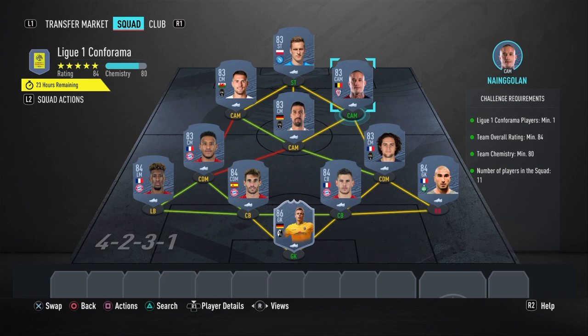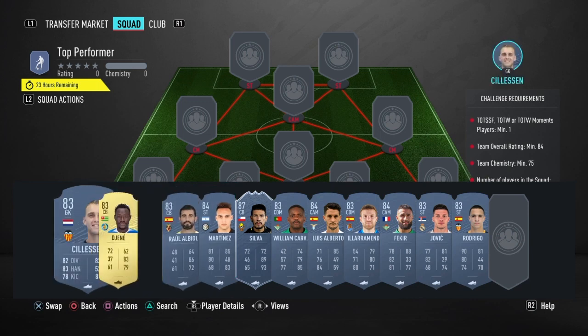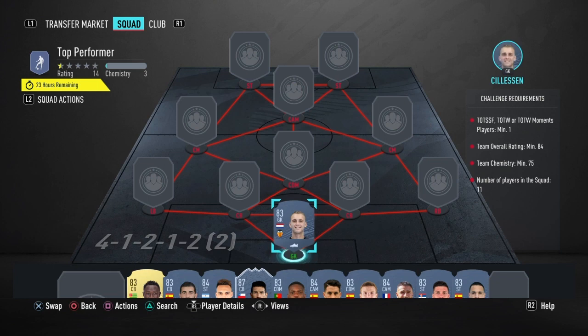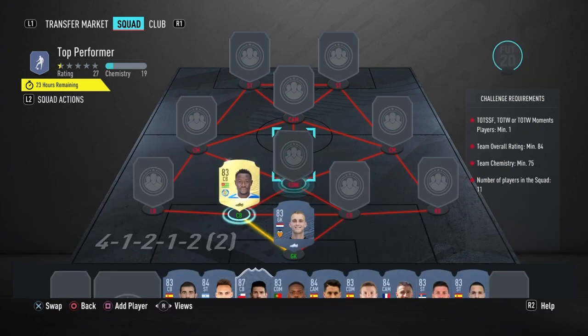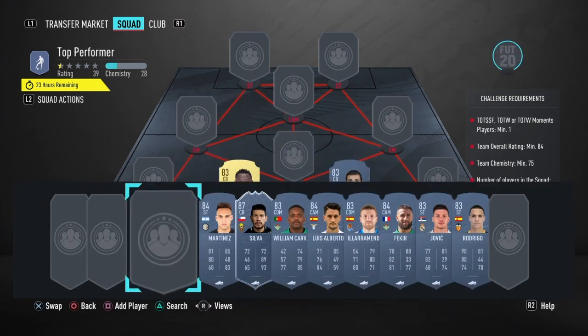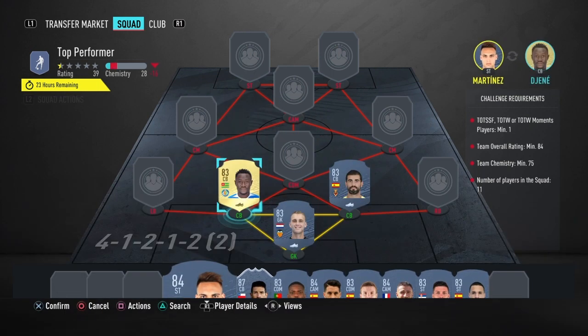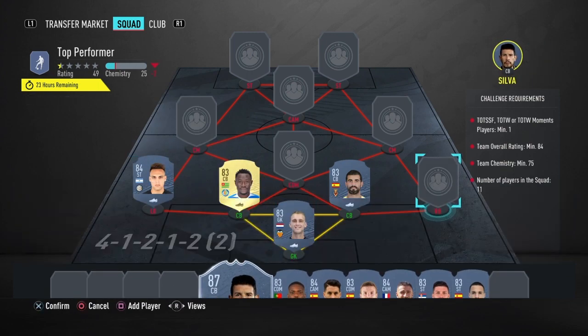For the top performer part, we're going to have Solis in net. Disney on the left center back and Beall in the right center back. Martinez in left back, and I'm going to have the Team of the Season silver in right back.